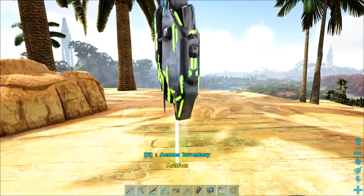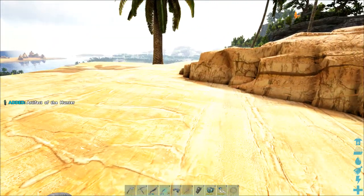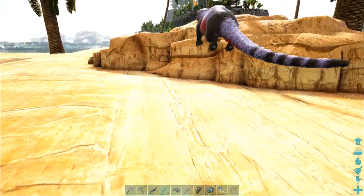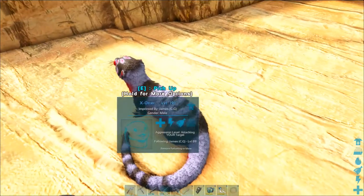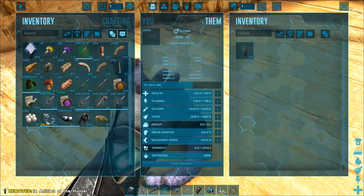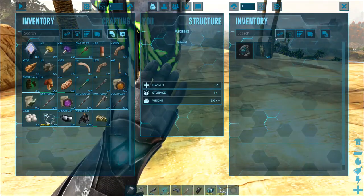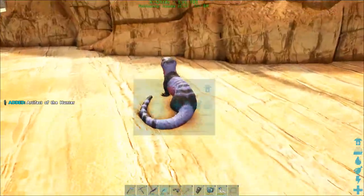The artifact of the Hunter is unguarded and just sat out here, so it's quite an easy one to grab. Like before, I'm going to grab an extra one and shove this one inside my otter — the otter of course being the only creature that can carry artifacts, so may as well kill two birds with one stone.